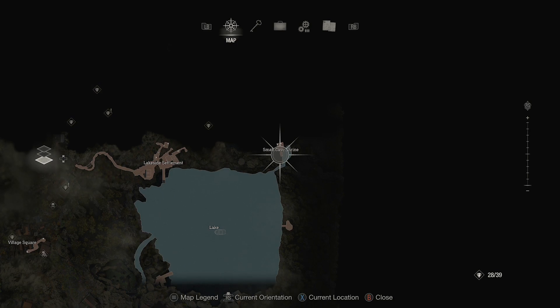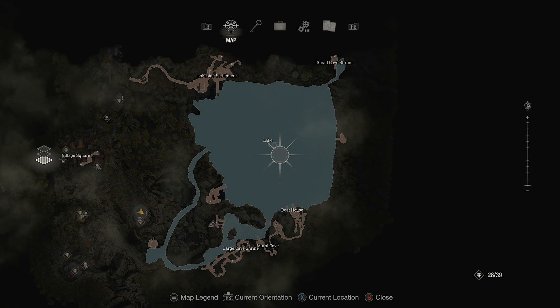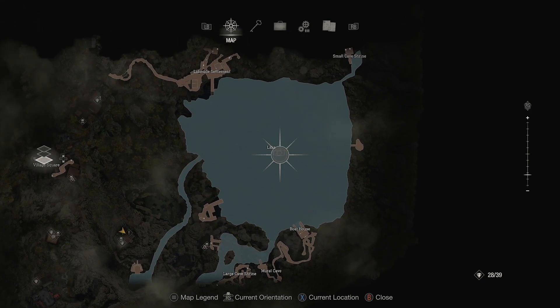I'm going to show you how to get what is probably the strongest pistol in the game. Once you have the boat and are able to travel around the water, all you need to do is go to the middle of the lake. It's literally marked on the map.